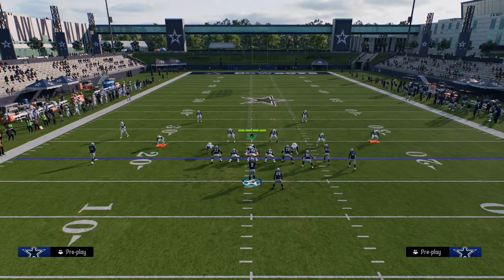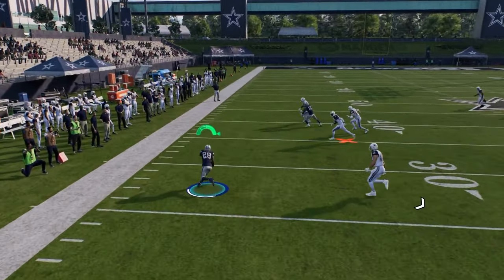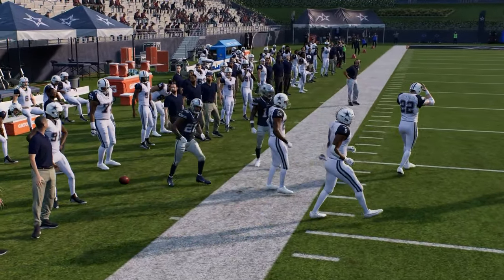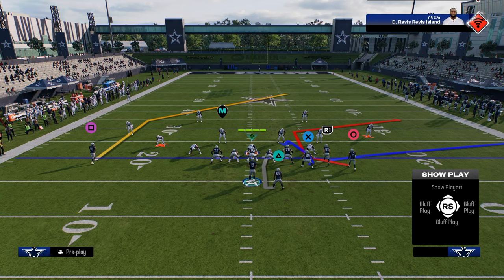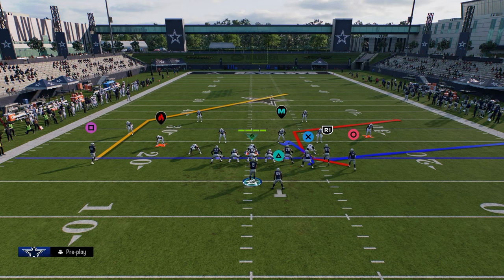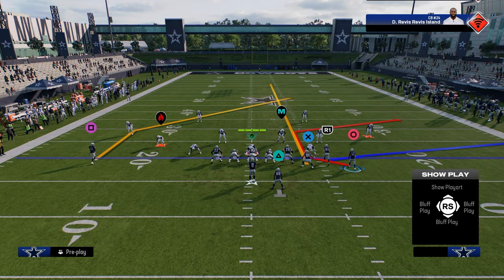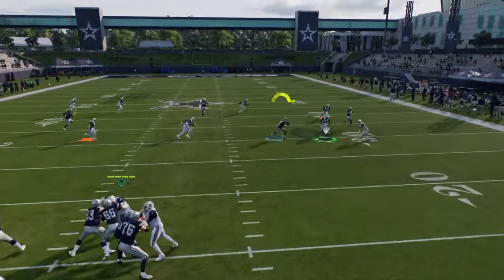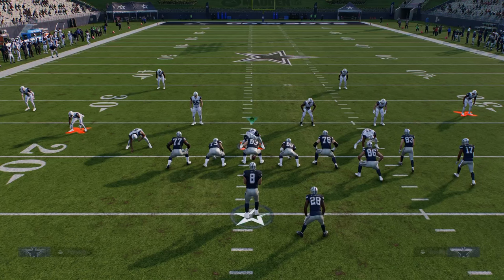If you're getting a lot of Cover Two, you can just check down to the back out of the backfield. Let's go over this Red Zone PA Corner play. The reason this play is good is you have a post on the backside and a C route. What I like to do is streak the tight end, corner route the slot, and stem him all the way down. Essentially, this C route almost always will be open — you've got to throw it a little better, but it'll be open in that window.